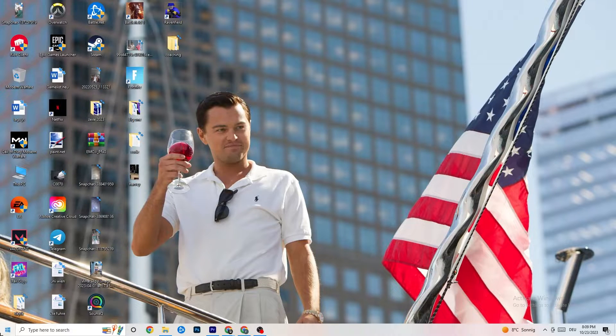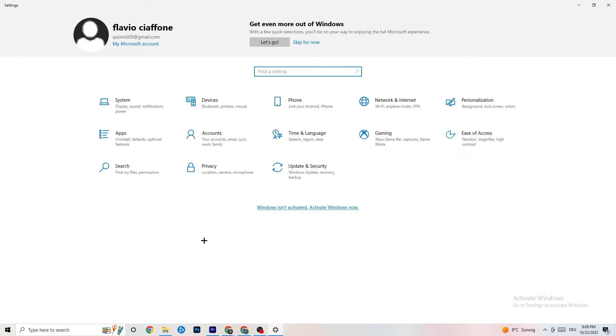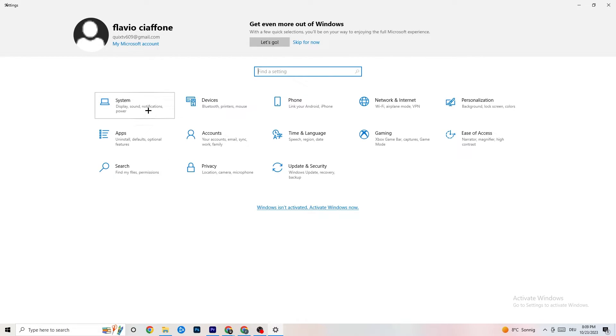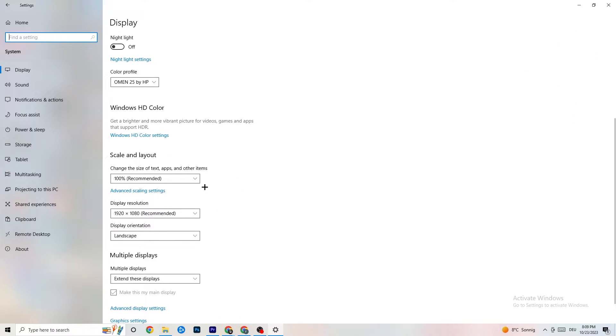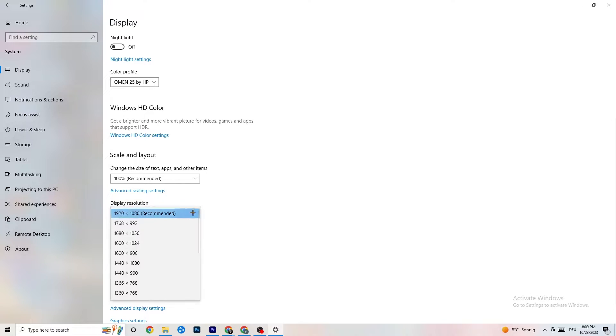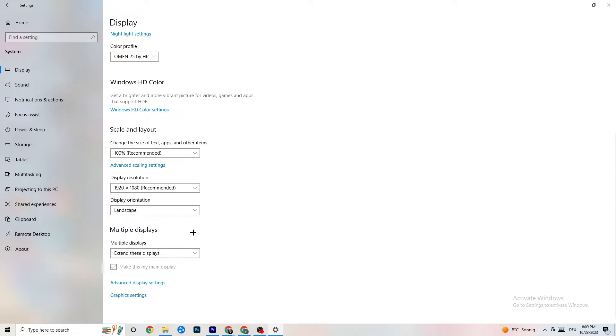Close Task Manager. Now navigate to the bottom-left corner of your screen, open Windows Settings, and click on 'System.' Identify your main monitor. Change the scale to 100% as recommended, and make sure the display resolution matches your in-game resolution — this helps decrease crashing issues.